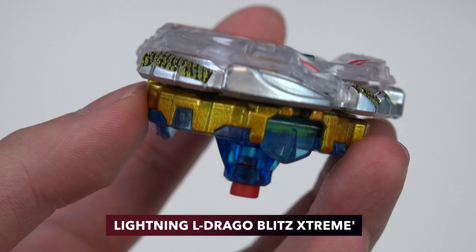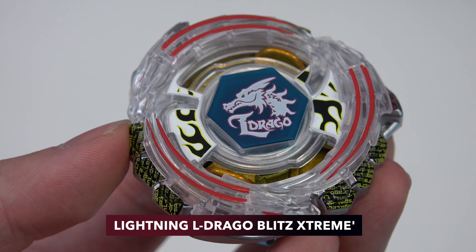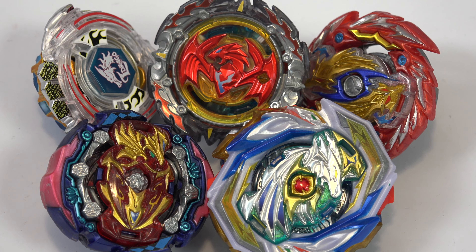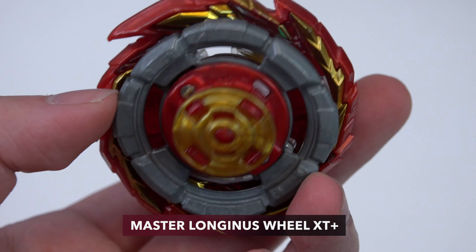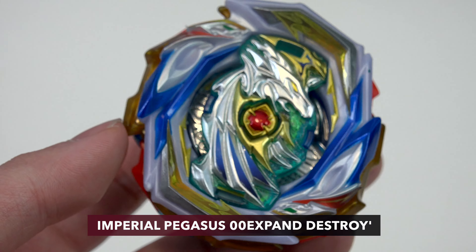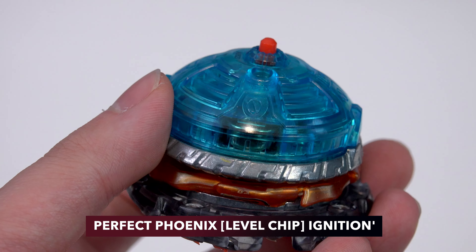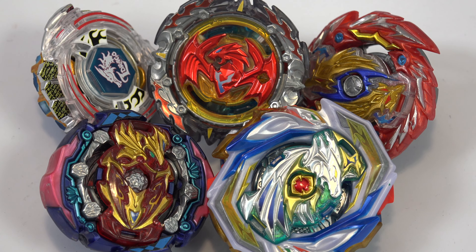The second bay we have here is Lightning Eldrago Blitz Extreme Dash. I haven't seen Eldrago in so long — it's interesting to see it in this list, especially as a competitive combo too. It'll be really nice for those of you who want to experiment with this format using your older Takara Tomy parts or Pro Series parts. Third bay is Master Longness Wheel Extend Plus. Fourth bay is Imperial Pegasus Double Zero Expand Destroy Dash — you can use the Command part from the Pro Series release of Command Dragon. And the fifth bay is Perfect Phoenix from Pro Series including the Takara Tomy level chip and Ignition Dash. What other combos do you guys think you would come up with?